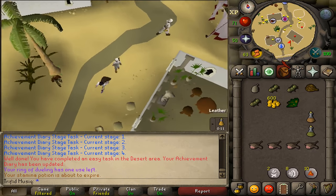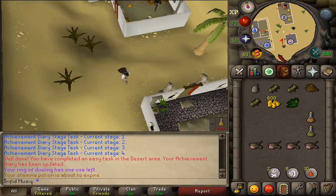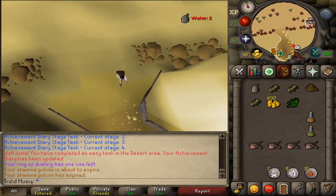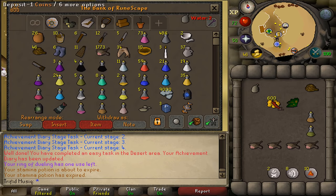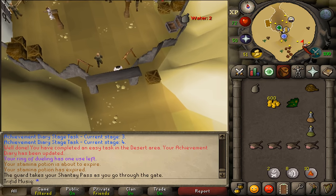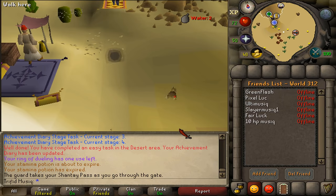Return to Shantay Pass. Go through Shantay Pass and head a little bit south-east to take the magic carpet to Pollnivneach — that's the third option. This will be task number 7 out of 11 completed.